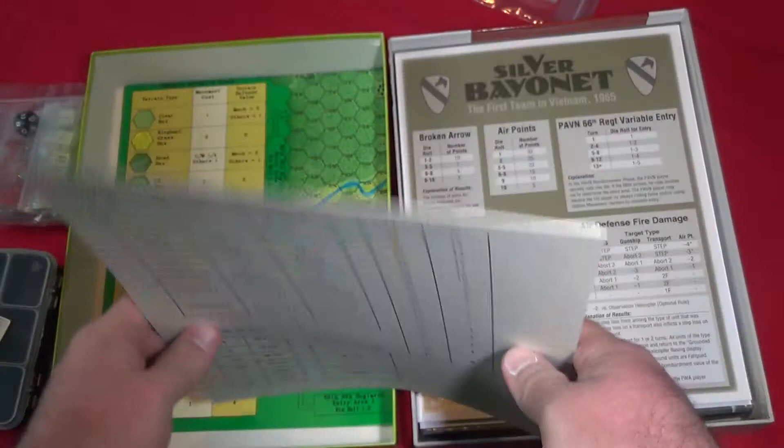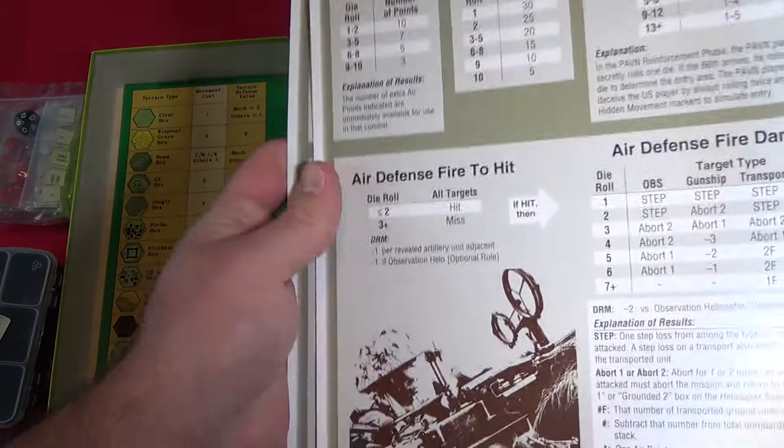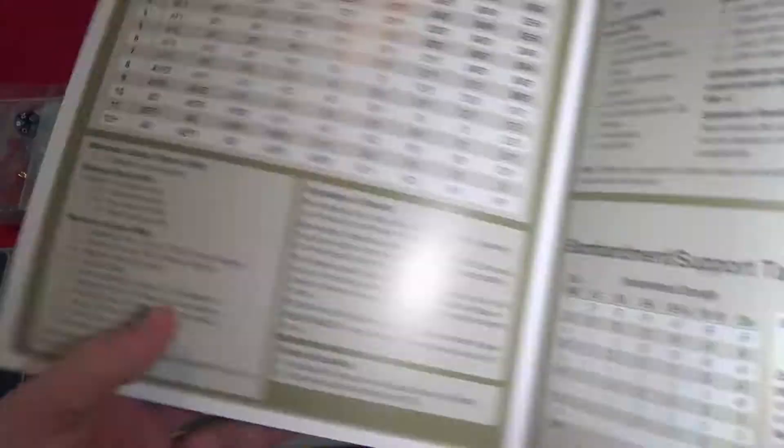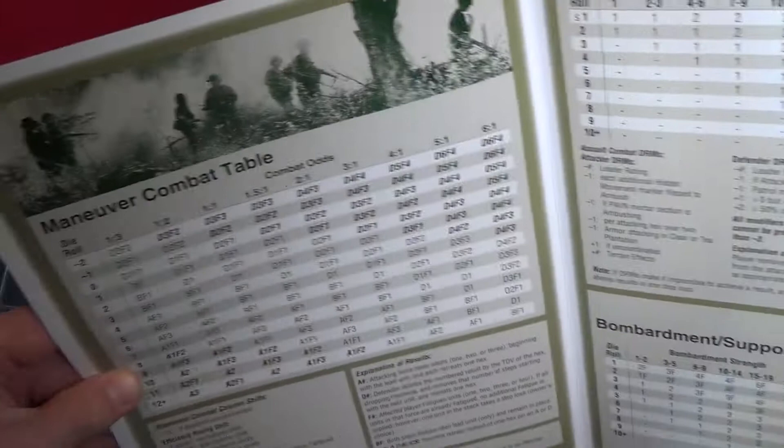Not to forget that the new one has an extended player aid — folded, two pieces, two copies — with everything: Broken Arrow, air points, air defense, maneuver combat table, assault combat table, bombardments, combat refusal, and the TEC terrain effect chart, which in the old one was mostly on the map.